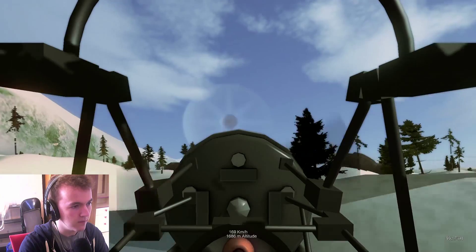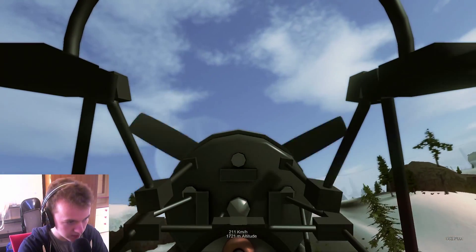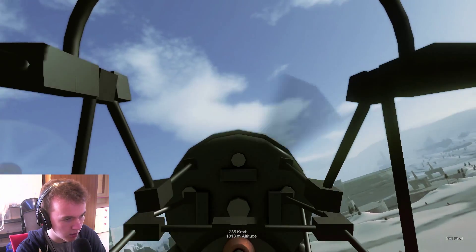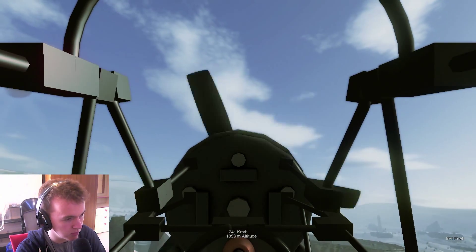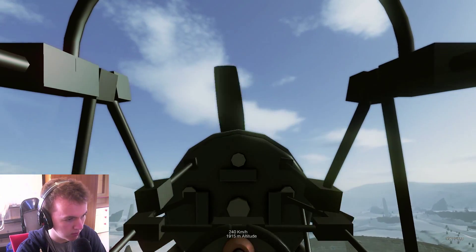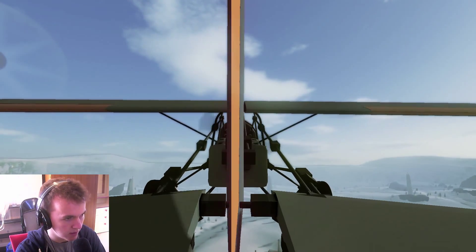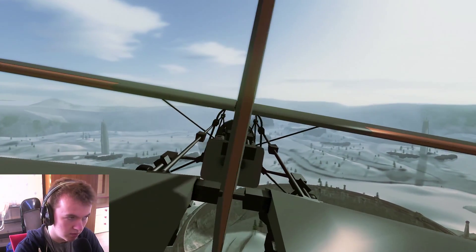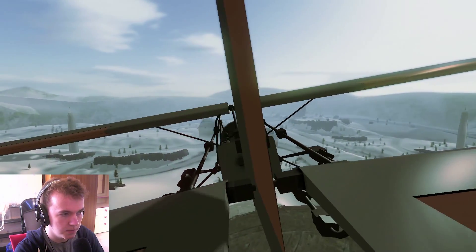How do we go up? Oh okay, S is up. Actually, that flies pretty good. And we're going 200 kilometers an hour. Twist is A and W, not E and Q, as I was expecting. That was much easier than I thought it would be. Flying a plane — done. Let's get on to building a plane.